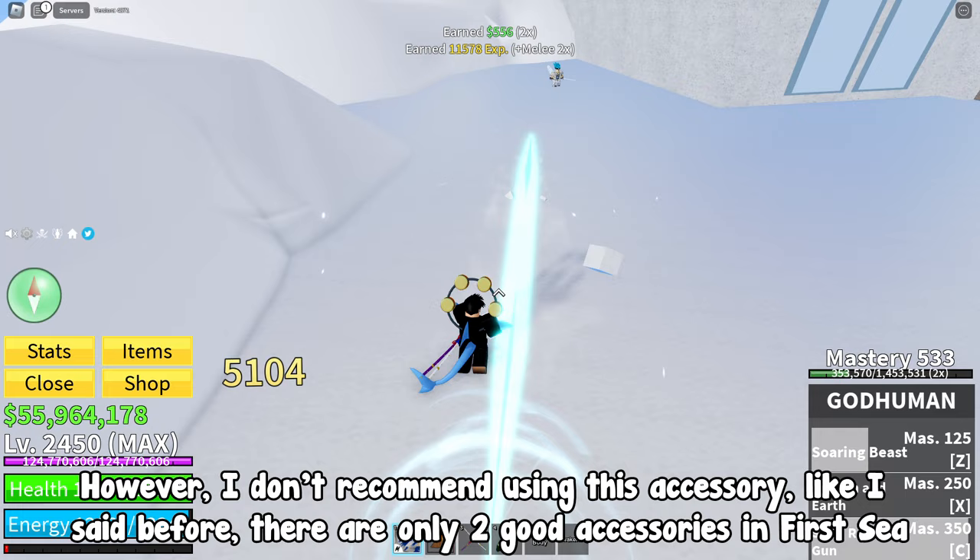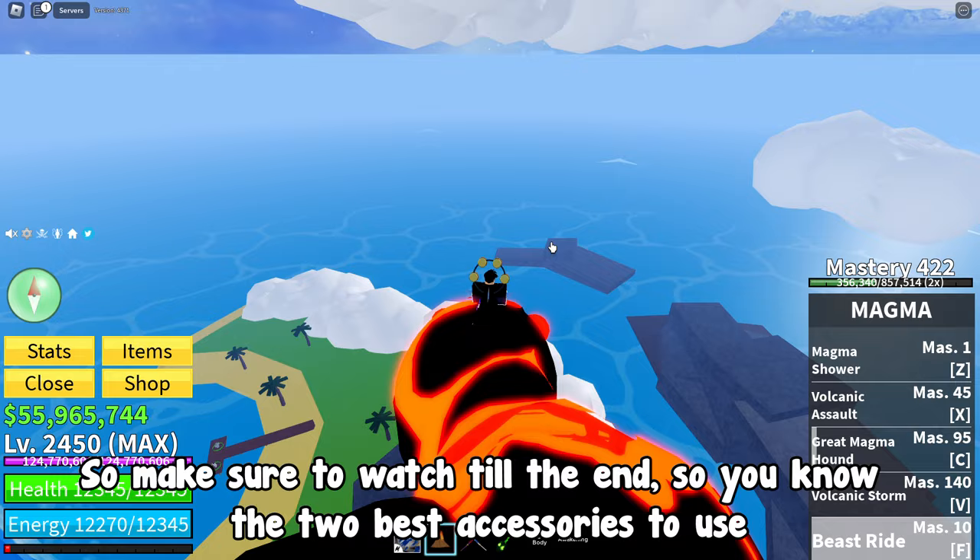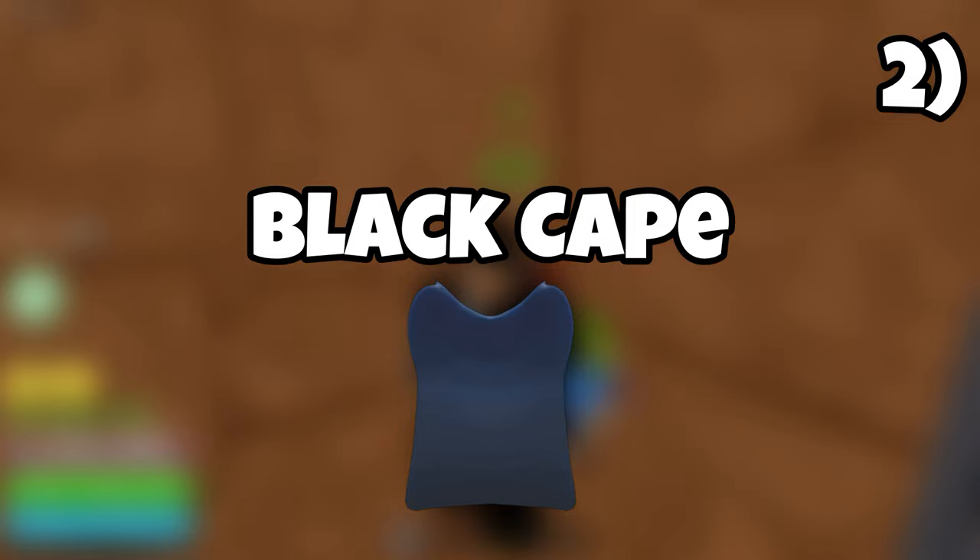However, I don't recommend using this accessory. Like I said, there are only two good accessories in first sea. The Tomo Ring is basically just a fill accessory for the third spot. So make sure to watch till the end so you know the two best accessories to use.